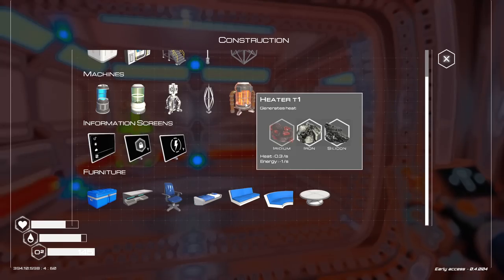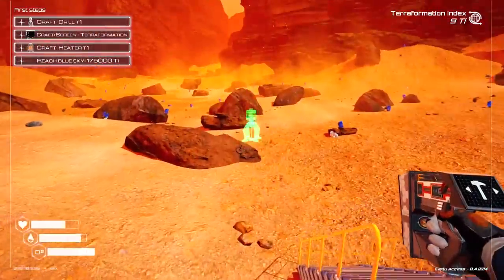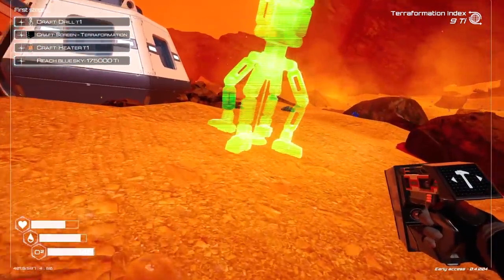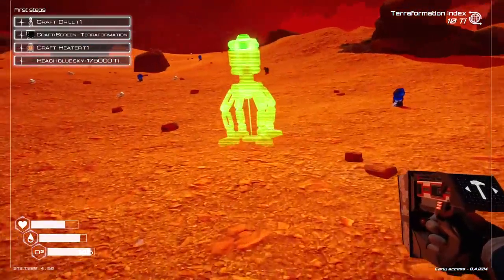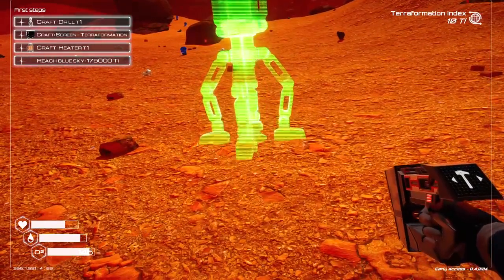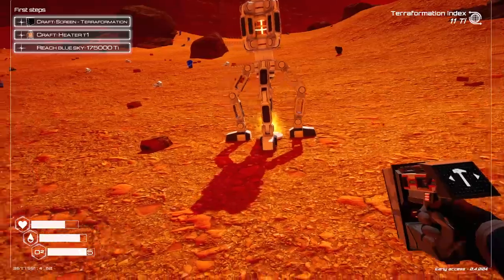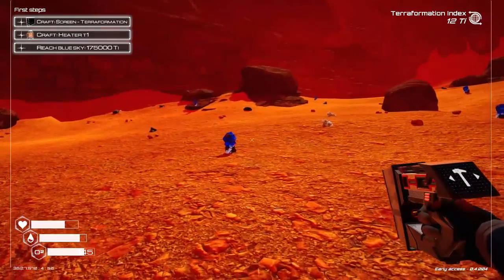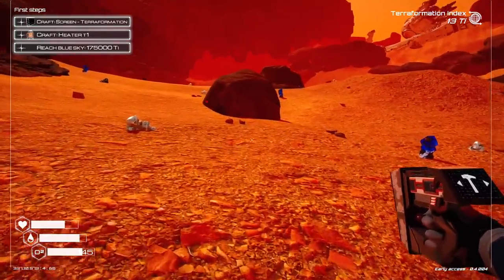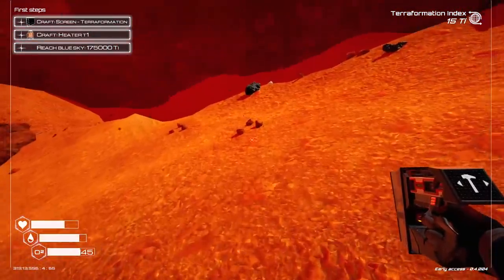We've got to do a heater, but that needs iridium, which isn't an option right now. However, a drill will generate pressure — it's drilling for gases underneath the ground. We're mining for space farts, and I'm okay with it. Let's get our space fart grid rocking. My TIs are going up right now. There's a T2 craft bench available that I can make right now, and that feels like a strong decision.